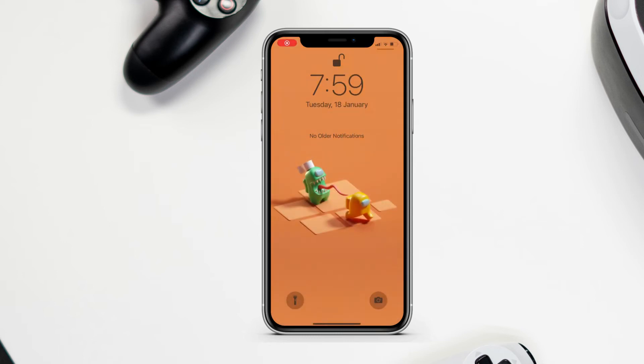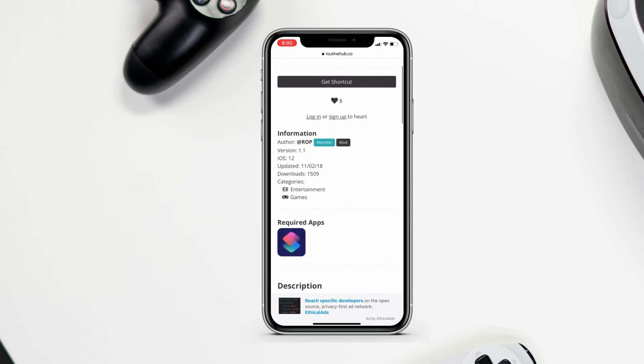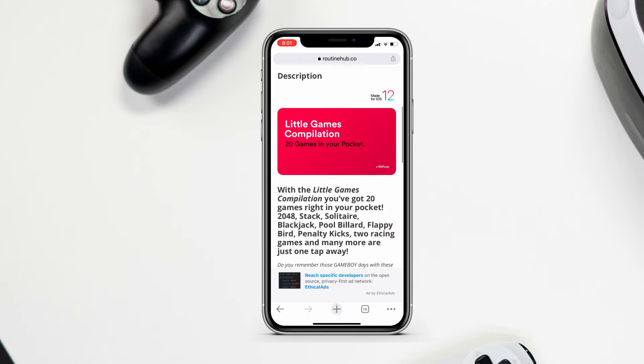Instead we will use the Shortcuts app, so by downloading a single shortcut you can have 20 games. The shortcut is called "Little Games Compilation" and as it says, 20 games in your pocket. It's an old shortcut — like 2018 old — but it still works on iOS 15 and it's really awesome for people who want to pass some time. Here are all 20 games in it.